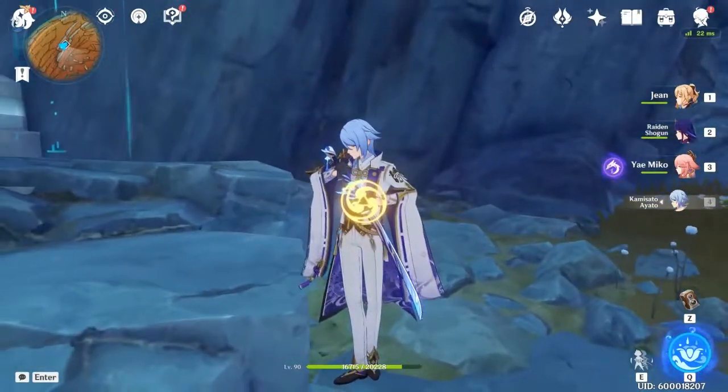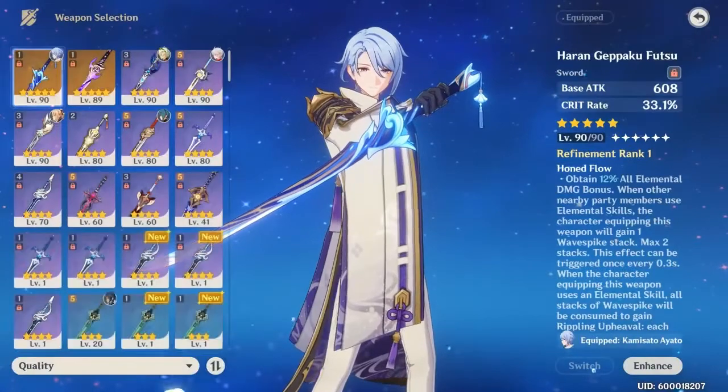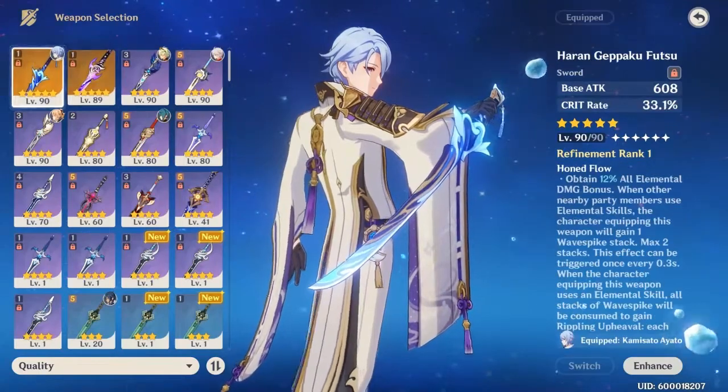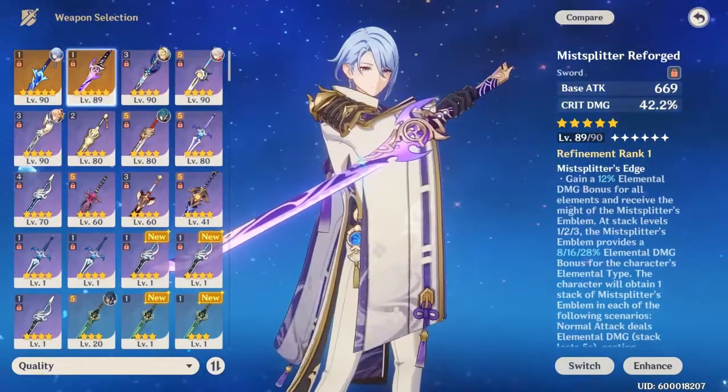Today I wanna compare Ayato's sword with Mistplitter. I mean, I summoned Burr's sword even though I kinda really have Mistplitter. They both look cool, you know? I kinda like Mistplitter better.